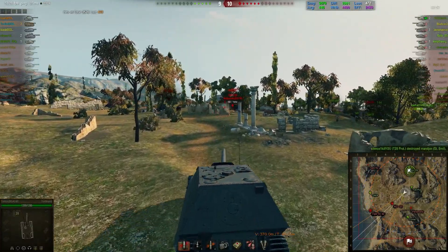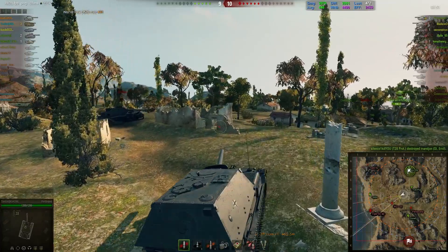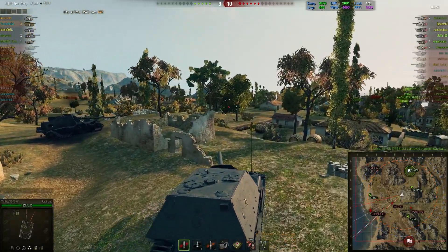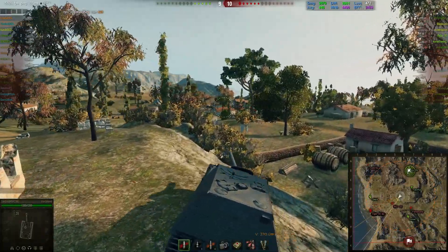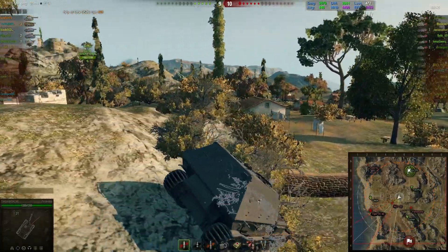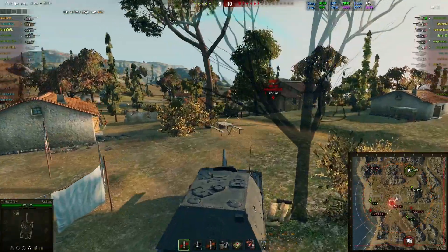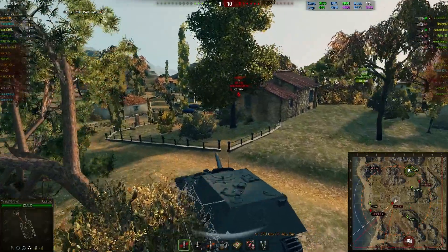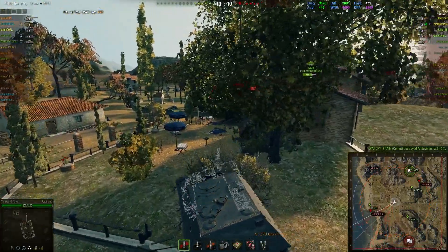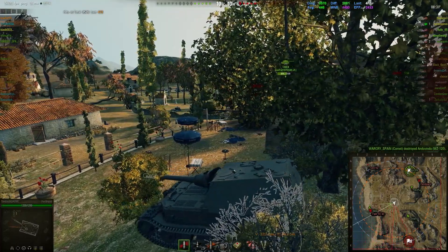The WZ120 shoots but completely misses his shot, hitting the building instead. Now I'm going to push on him, hopefully kill the guy, and from there go up to the F2 position or at least try to go down that position. I'm pushing up here — the tier 9 medium tank is spotted. He is a one-shot so I'm not scared of taking a shot to return the kill. He gets killed before I can even do something by the Comet player in the tier 7 tank — good shot by him.